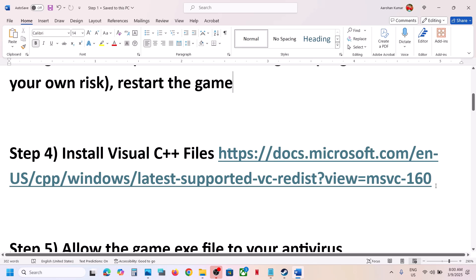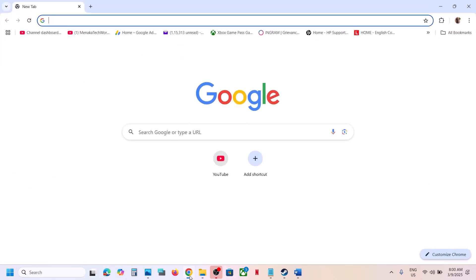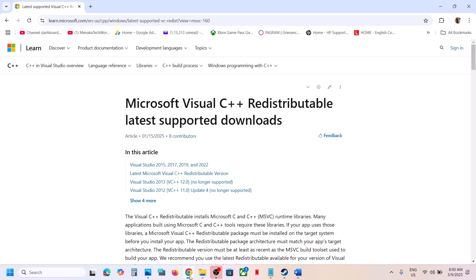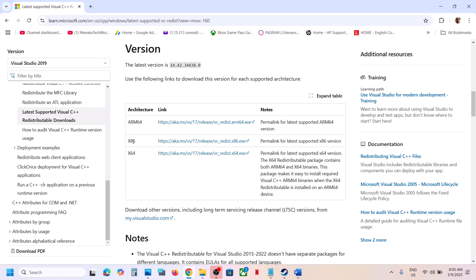The next step is to install the Visual C++ files. Copy the link provided in the video description, open it in a browser — it will take you to the Microsoft website. On this website, install the Visual Studio redistribution files: download the x86 and x64 versions and run the exe file.